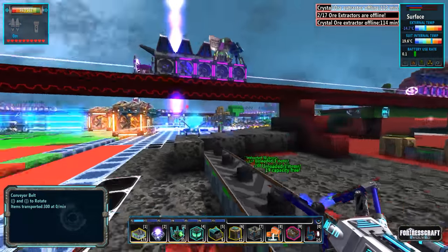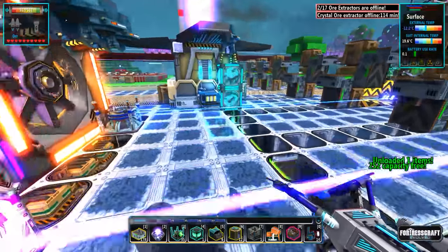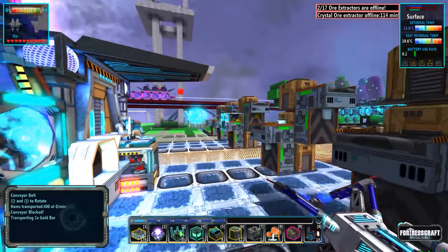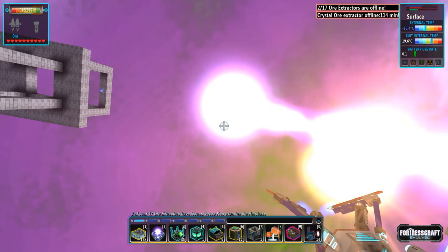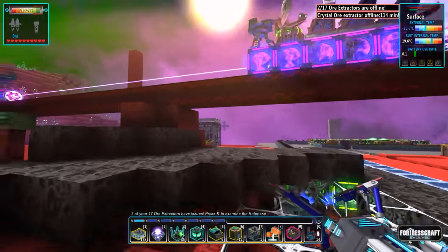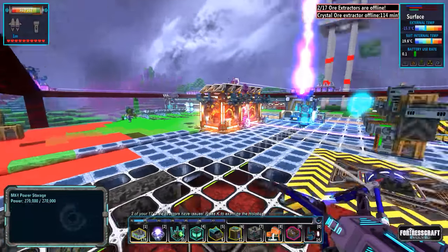The missile launcher needs to be at least 100 meters above your base. It has a minimum range of 100 meters, so if a bad guy is right here, the missile launcher couldn't even launch because it has to have at least 100 meters before it'll arm. The best solution is to build it about 100 meters above your base so you can hit anybody within range, even bad guys right above your base.